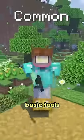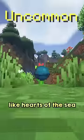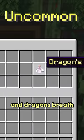Common is most items — your basic tools, blocks, and everything in between. Uncommon are your treasure items, like hearts of the sea, and drops from bosses, like nether stars and dragon's breath.